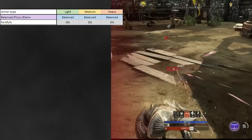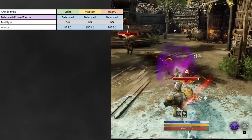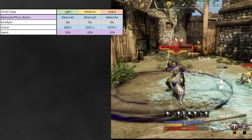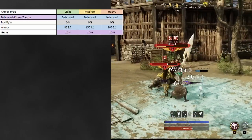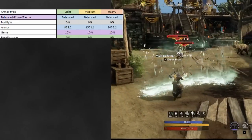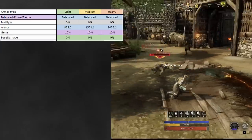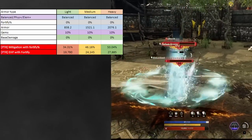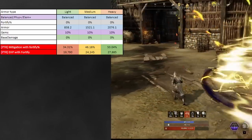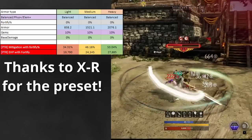Our starting point is 0% fortify — this is the new fortify which scales off your armor — and our standard armor values: 838 in light, 1521 in medium, and 2076 in heavy. Our damage absorption is labeled as gems here because it mostly comes from gems. With 10% here, that means you have half Elemental gems and half Physical gems, so 10% reduction each. This is a super balanced standard loadout with no base damage reduction — literally just you running around with no aversion, getting hit by something. In light you have 34% mitigation, in medium 46%, and in heavy 53%. The effective health values are roughly 20,000 in light, 24,000 in medium, and 28,000-ish in heavy. All of these tests were made with XR Spreadsheets, so thanks to him for unknowingly helping with this video.